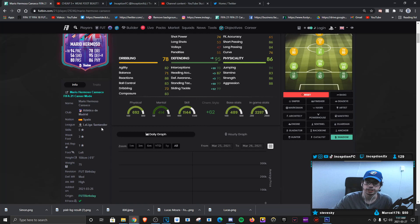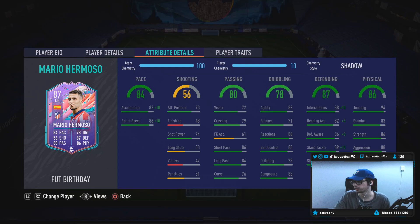Base card stats for defending is very good. With the shadow chemistry style, you will be boosting it to essentially be high into the 90s with 91 defensive awareness. And then last but not least, for physical stats on the card, he's at 94 for jumping to work with his 6-foot height, 86 for strength, and 88 for aggression.